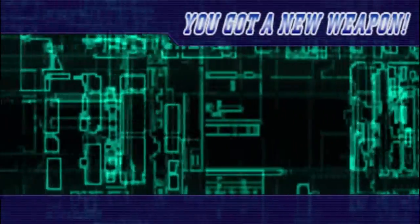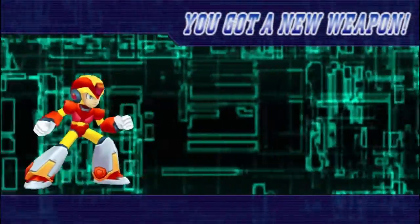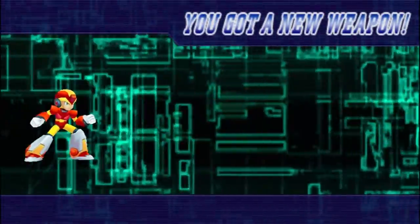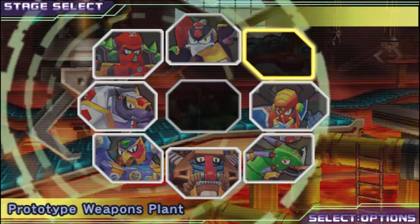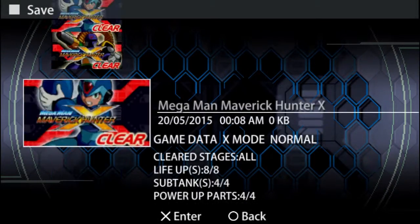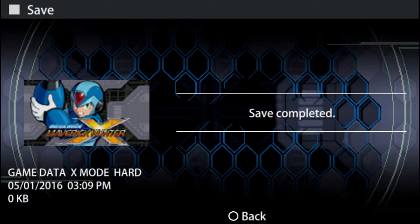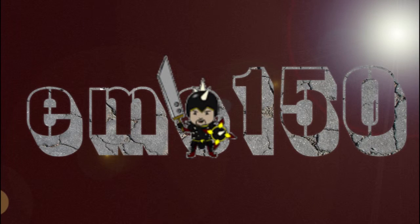All right, guys. We got our new weapon — Fire Wave. We are going to go into our save menu here. Let's save a new file. New data. All right, this is going to be it for this episode. Hopefully this will work out. Anyway, thanks for joining me, guys. I hope you enjoyed this as much as I have. Until next time, take care.